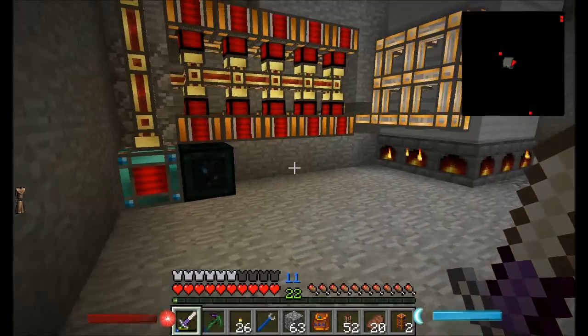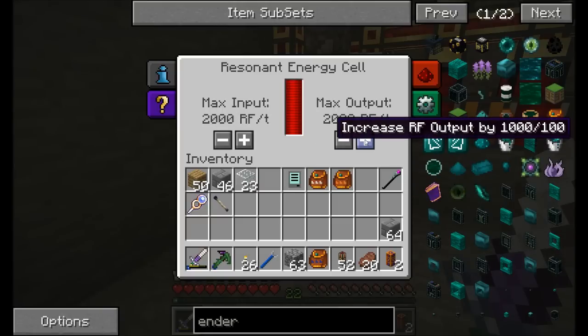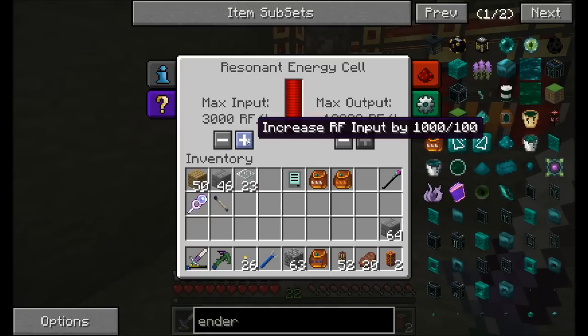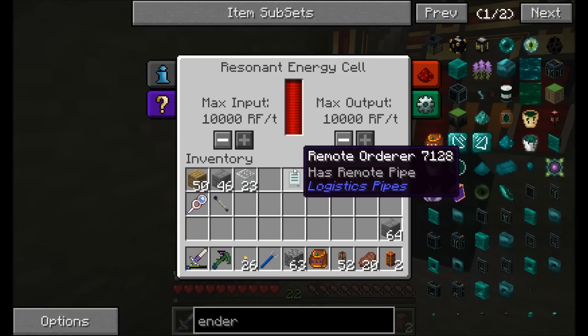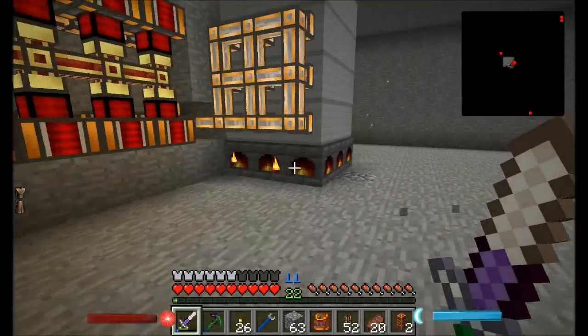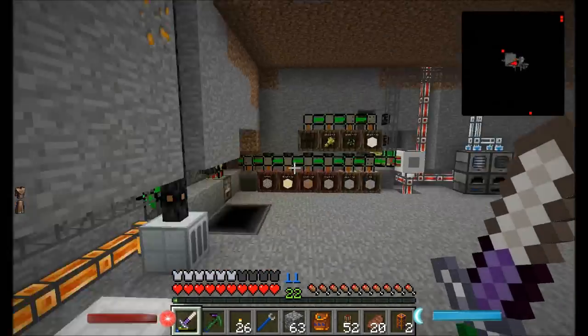I'm just jumping down into my area down here and getting the rest of the things prepared before we start building. The first thing I want to do is bump up the increase in power output of my resident energy cell. We've bumped this up to the Enderium version — it can input and output a maximum of 10,000 RF per tick, which is somewhere around 1,000 BuildCraft energy units per tick. That's a lot of power.